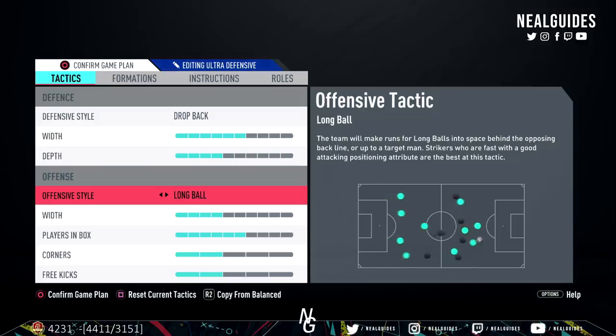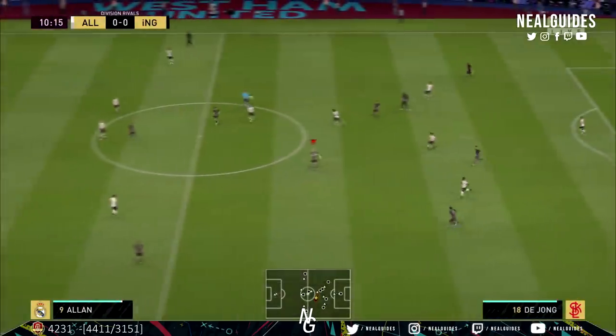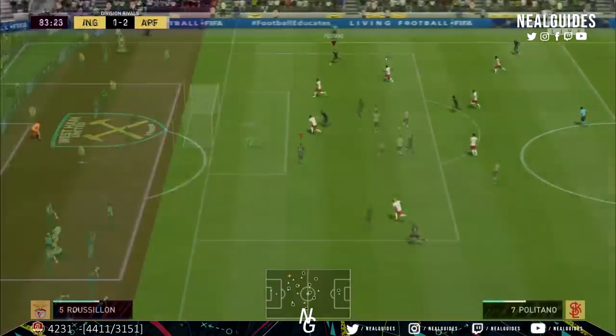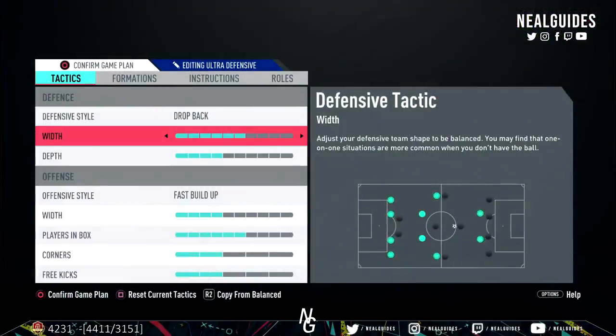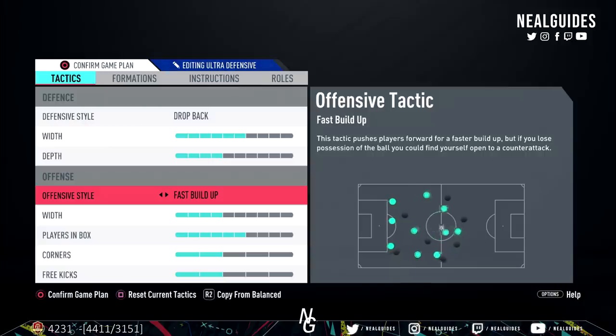For offensive style, I've gone with long ball. I think it's really important, especially with a 4-2-3-1. For those that don't know, you can't assign a get-in-behind instruction to the three CAMs in a 4-2-3-1. What long ball does is essentially a get-in-behind tactic — it asks players to make runs in behind. So when you have the ball with your CDM, your CAMs will try to make runs in behind. I wouldn't use fast build-up because combined with drop back there are stamina issues, and if you lose the ball on the counter you could be easily exploited with players too far forward.